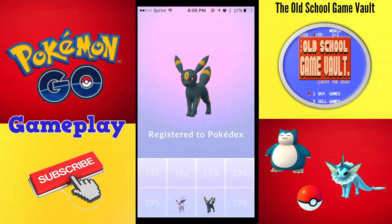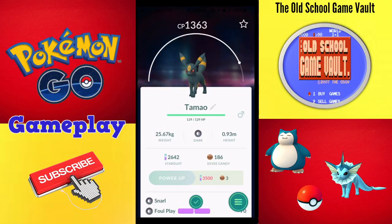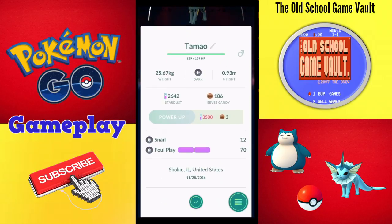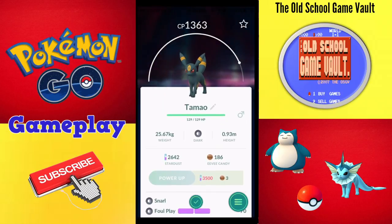Alright, so there you have it — it works! Like I said, I'll put the name in the description below. Wow, that's not very high — 1363. That's weak. Snarl and Foul Play are its two moves. I'm Brandon from the Old School Game Vault. I hope this information helps you in starting out Pokemon Gen 2. Otherwise, smash the like button, check out the channel for more cool Pokemon Go stuff, and we'll see you next time. Bye, everybody!